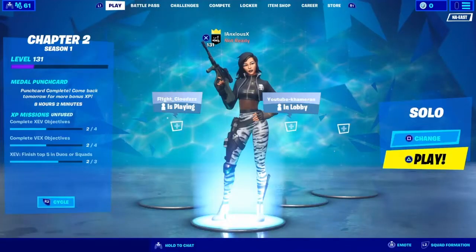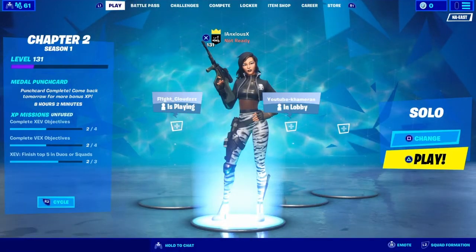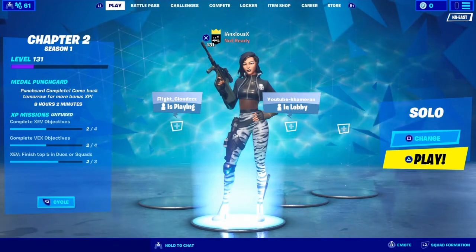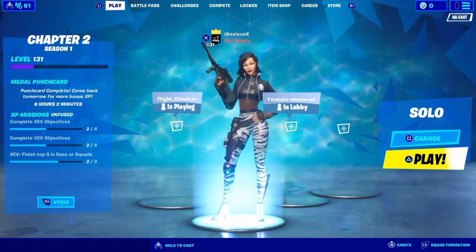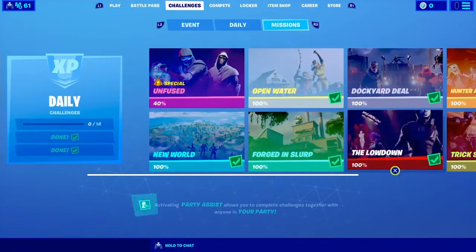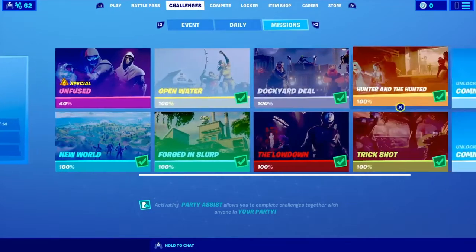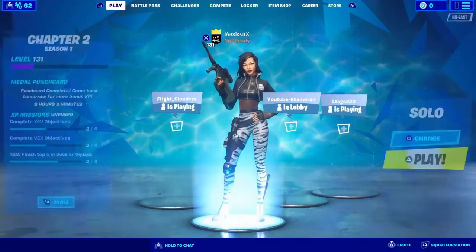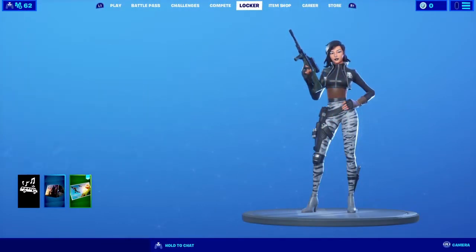Give you a nice quick little review of the actual skin. I don't have the pickaxe because I just can't figure out how to get it. I don't even have the chaos rising loading screen. As you can see, in order to get the skin you need to collect eight letters to spell Fortnite.